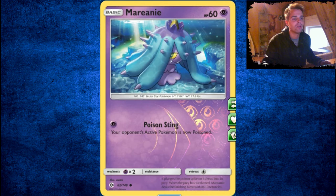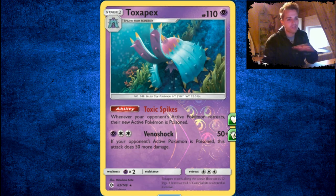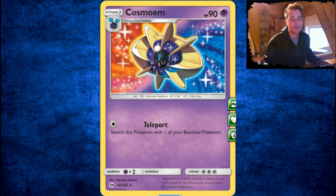Mareanie is not good. It evolves into Toxapex, which is also just okay. Whenever your opponent retreats, they are actually poisoned. Maybe a 1-1 line for poison Pokémon if you need special conditions on the Pokémon — try it out. But Cosmog — we need that! It evolves into Cosmoem, which is a rare.